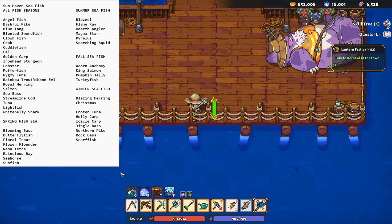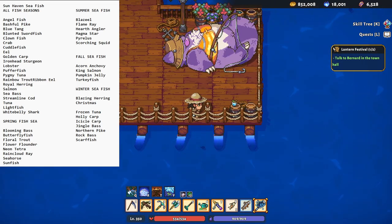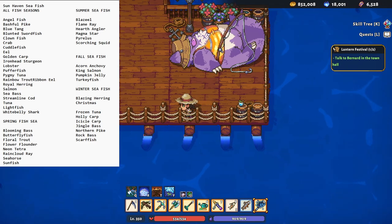Below the all seasons you have your spring sea fish, then your summer sea fish. Over on the right side is the fall, below the summer, and then the winter sea fish.